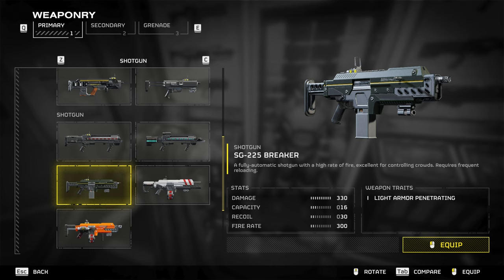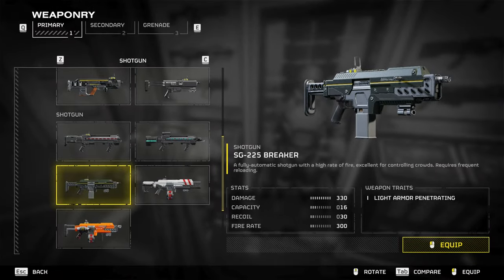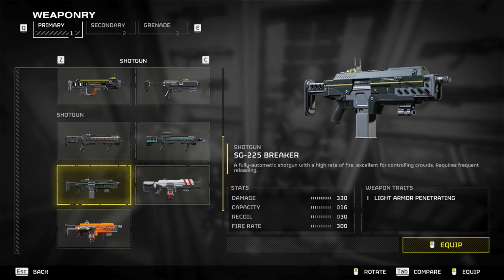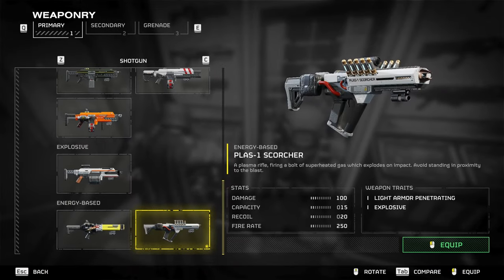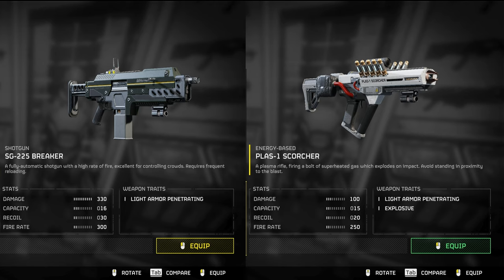These are the on-paper stats that the weapon displays. Looking at the Breaker first, we have 330 damage, a 16 capacity, 30 recoil, and 300 fire rate. The weapon traits have light armor penetrating. Next, we have the Scorcher. Taking a look at these stats, we have 100 damage, a 15 capacity, 20 recoil, and 250 fire rate. The weapon traits for this are light armor penetrating and explosive. Looking at both of these in comparison, it seems like the Scorcher would be much worse.